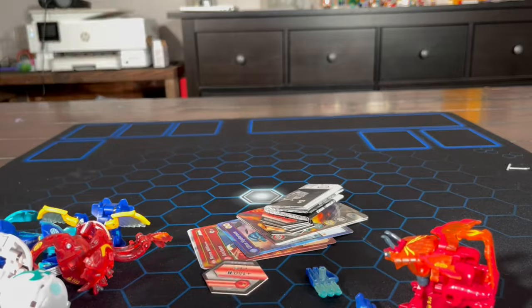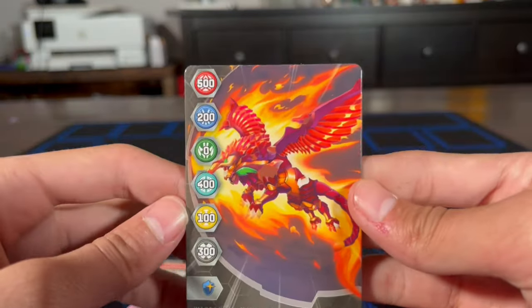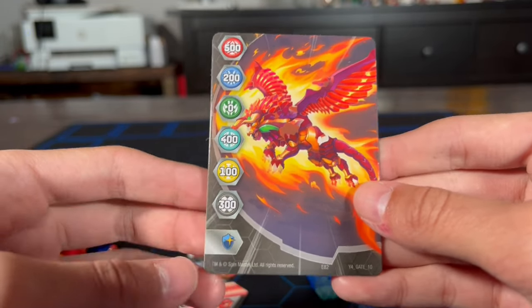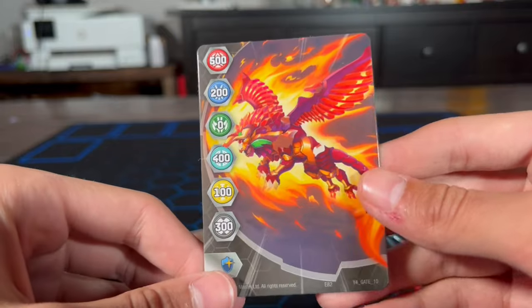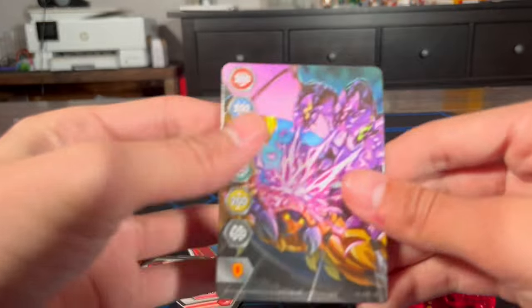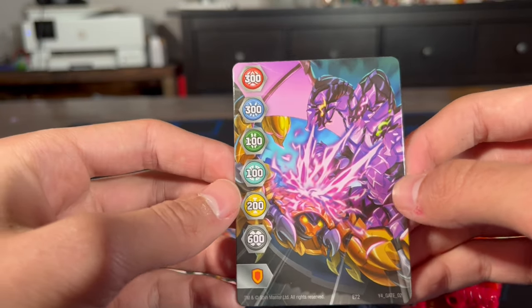Got some cores. Let's start with the gate cards. I only have one gate card with a magic shield on it, so it's nice to have a second one. This is pretty cool. Then we got a regular shield gate card.